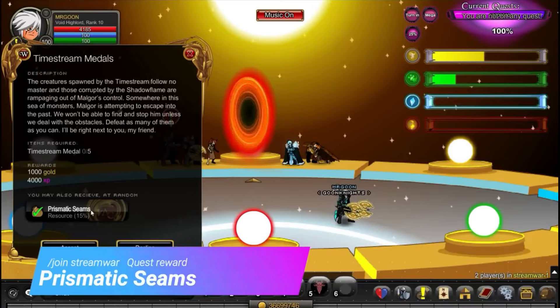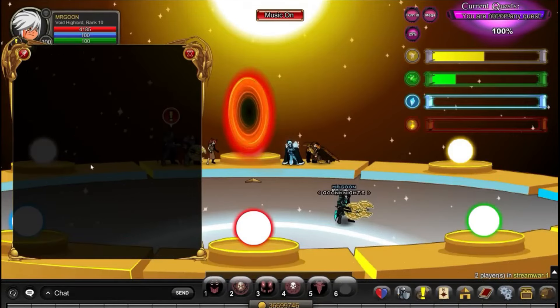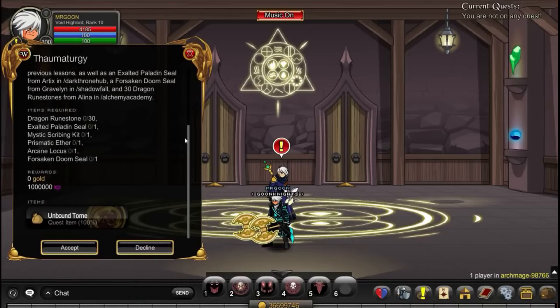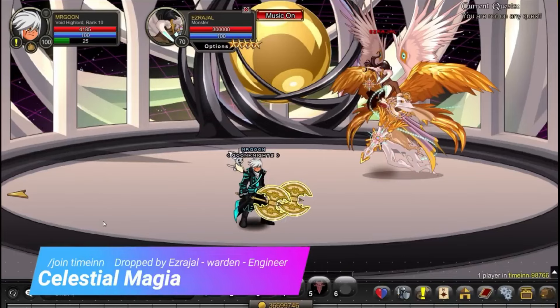/join Stream War and it is a quest reward for the Prismatic Seams that you need. All you need to do is literally the first two quests — rinse and repeat them — and that's for the medals, as you'll be used to with war events. You will need an Unbound Tome from now on for each of the following quests, and you can get that just by doing the fourth quest from Warwick that we've already looked at.